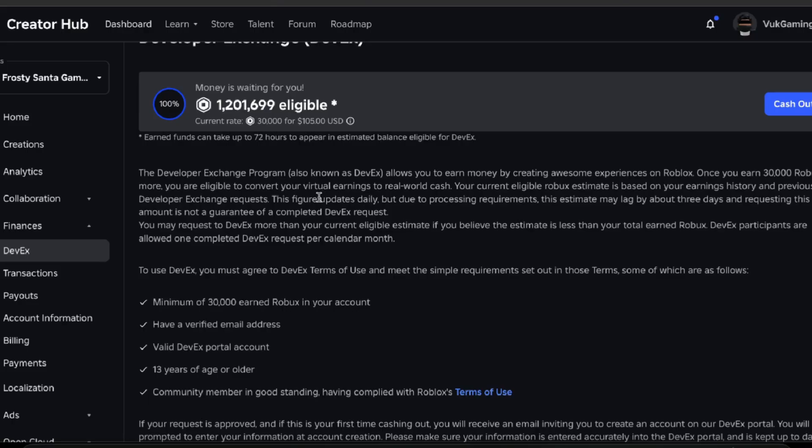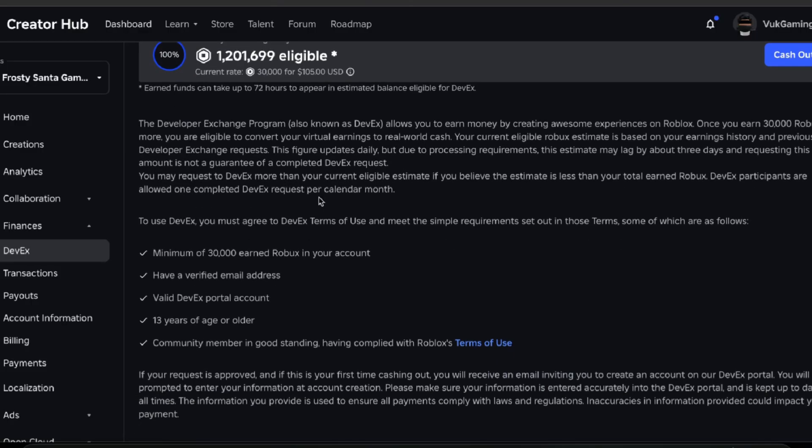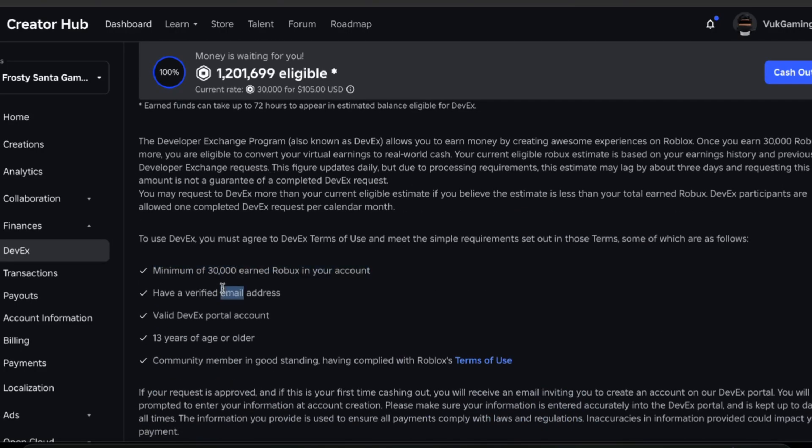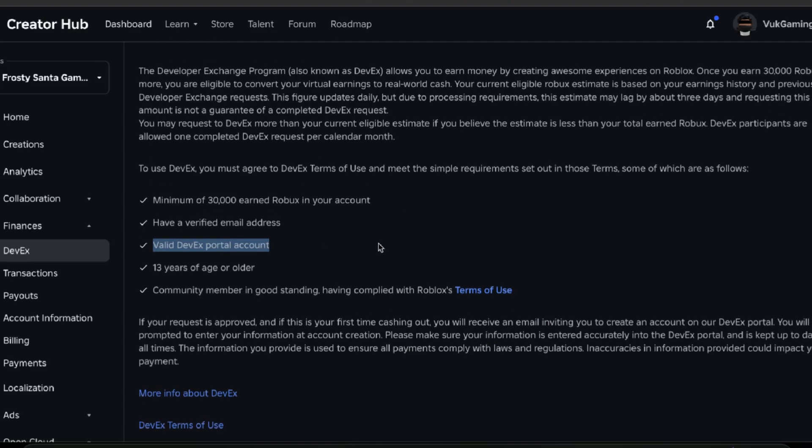This is just the Robux I currently have. In a previous video we cashed out around 1.8 million. Disclaimer: this does not count the USD amount from commissions paid purely through cash or a bank account — this is just the Robux equivalent. You need a minimum of 30k Robux earned lifetime, a verified email, a DevX portal account, and you have to be at least 13 years or older and in good community standing.